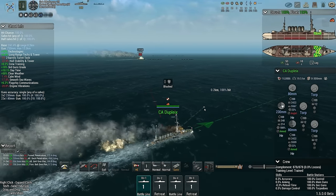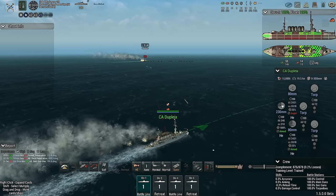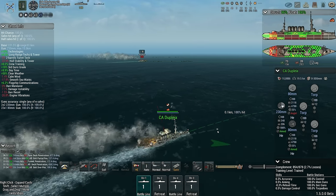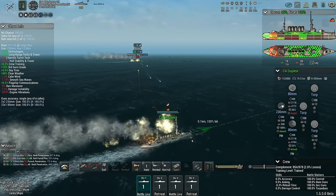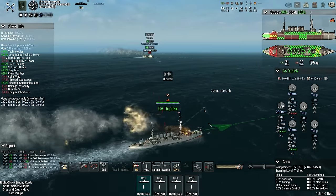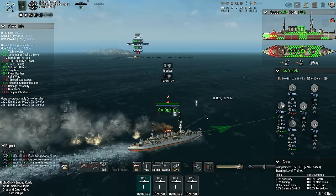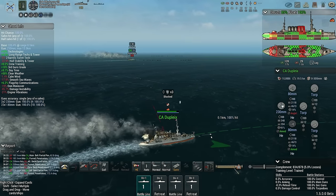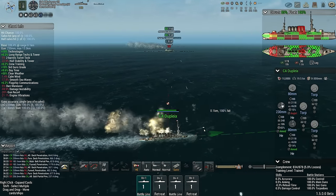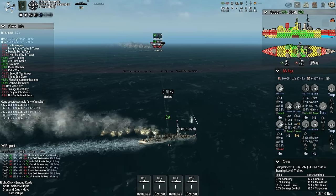Switch up to High Explosive. That's not what I wanted to see. Can you fire the High Explosive at the vulnerable bits of the ship? When I tell you to fire High Explosive, you fire at the — there you go, flooding, finally! Flooding is what we are after. Flooding slows them down, makes them vulnerable to us hitting them with a torpedo.